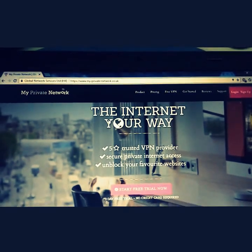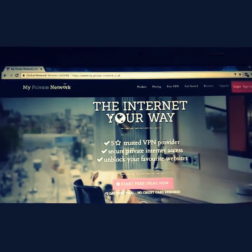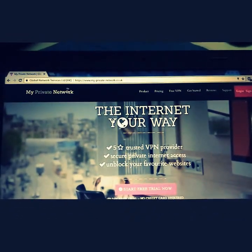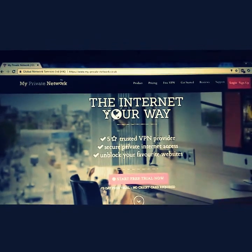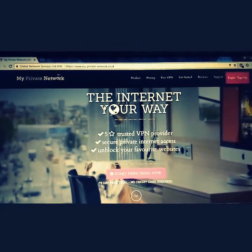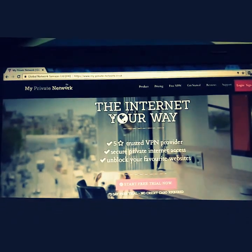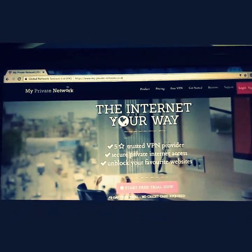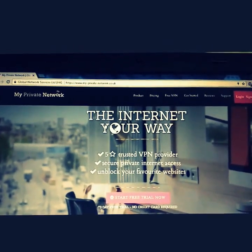Using this VPN service, you will get a new IP, so Sony will not detect that you are connecting from the same network, and you can easily play online and multiplayer games. Go to the website myprivatenetwork.co.uk — there you will see a 'Start Free Trial' option that gives you a four-day free trial. Just sign up with your email and you'll get the VPN service.